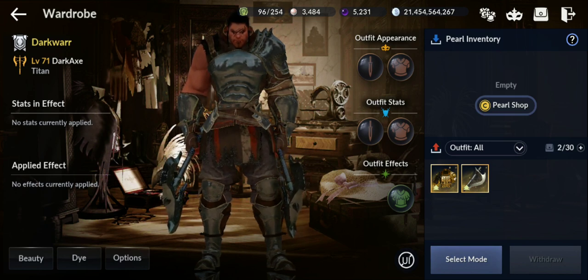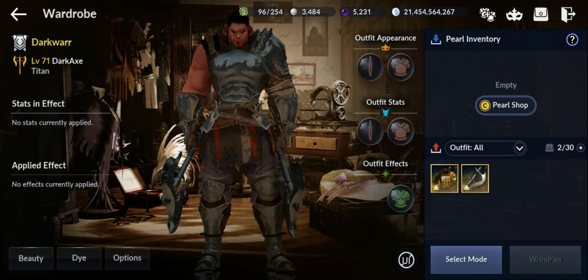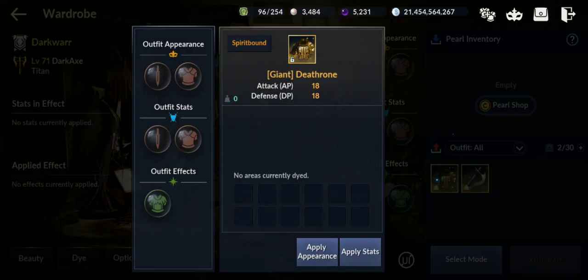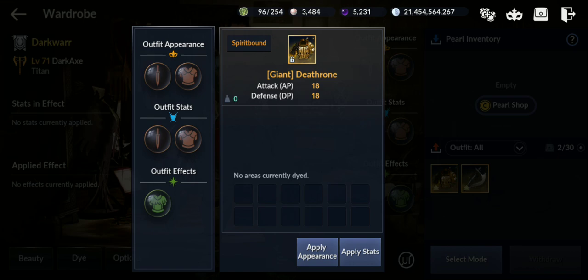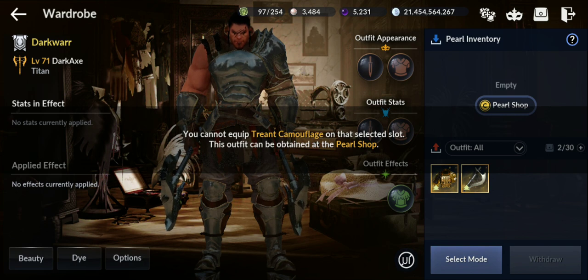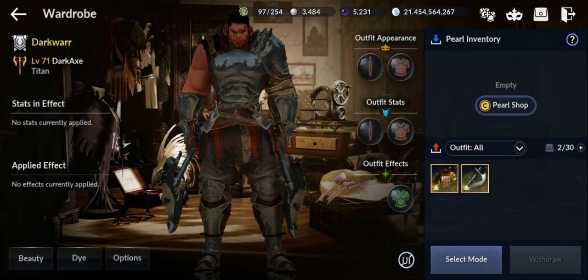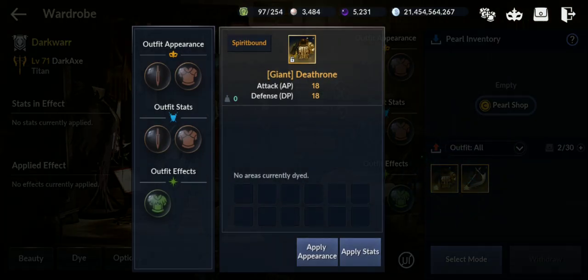With the wardrobe you have three options. If you get a new costume, it will first appear in the top slot. If you register it, it goes to the bottom section. From there you can apply the appearance, the stats, or both. If the costume gives effects, you can apply those effects separately. So you can apply stats from a seasonal costume and the style from a different costume — really cool.